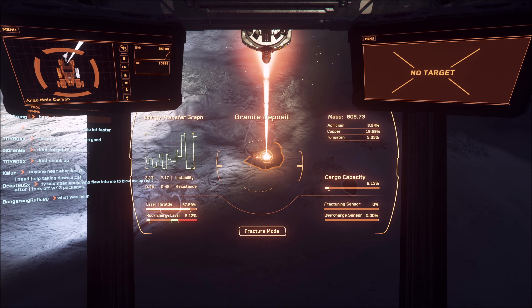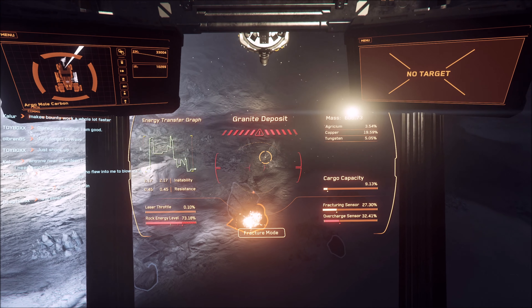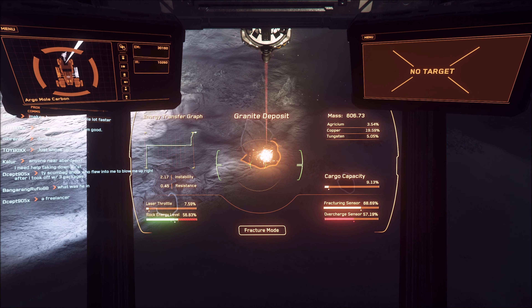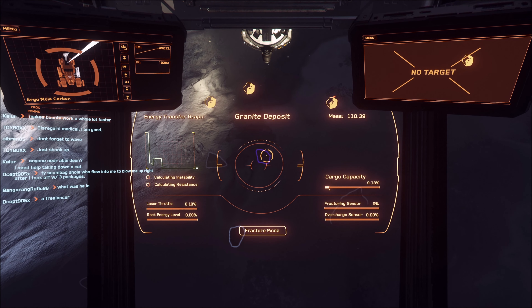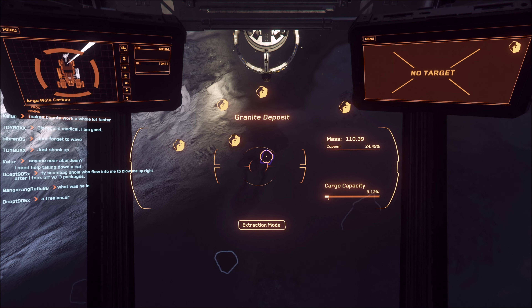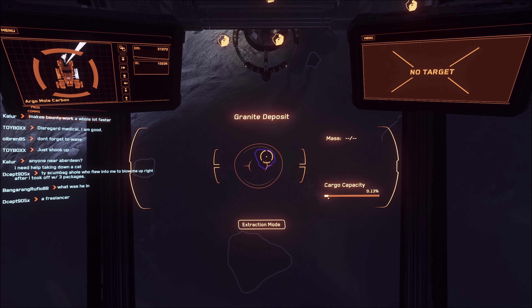It does take some time — you usually have to hit your original rock two or three times, and the pieces as they break up need to be fractured down to manageable extraction size. If you overcharge the rock, just turn the laser off and move it away from the rock, and you'll see the overcharge sensor come down while the fracture sensor continues going up. Getting into the red zone won't cause an immediate explosion, so don't panic — just remove the laser, let it cool, then reapply at the lowest throttle setting and build back up. Once a rock explodes you can't undo it, so manage it carefully.